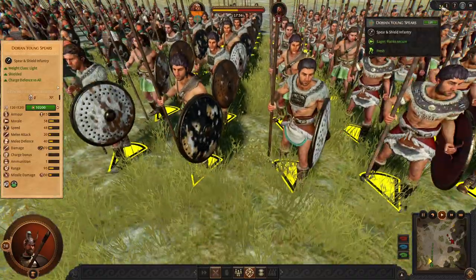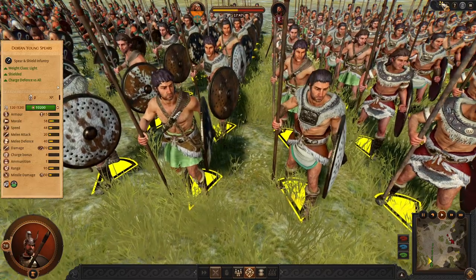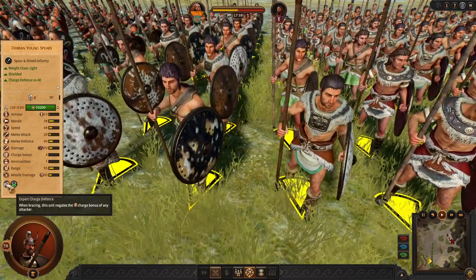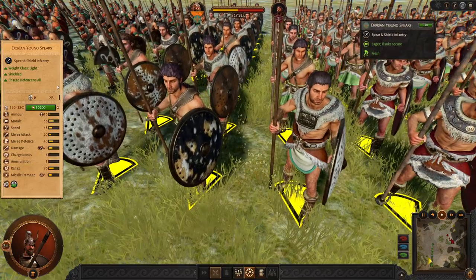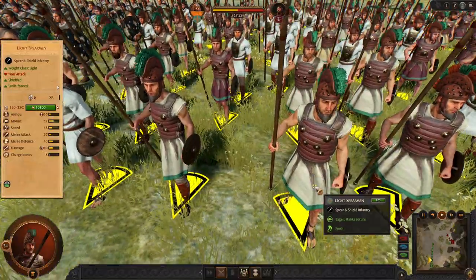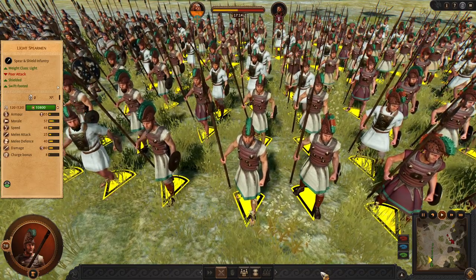With Dorians, we can use the Dorian Young Spears alternative, which is almost the same as the Spearmen but they have Expert Charge Defense. So you need to have them still to hold ground. They will throw one javelin to taunt, to lure enemy units to come into them. So you are going to use these guys to provoke enemies. Next unit, from Tier 2, from the Watch Tower, you can have the Light Spearmen, which have a better weapon and are slightly better Spearmen.